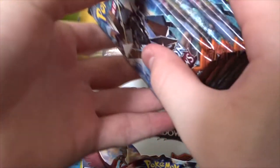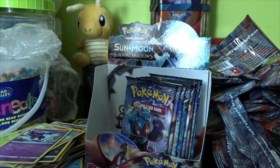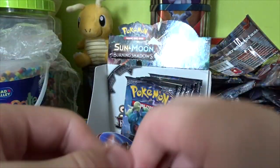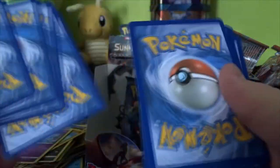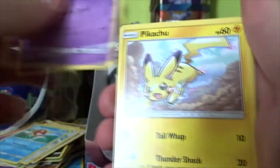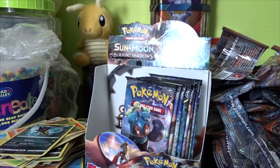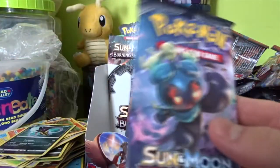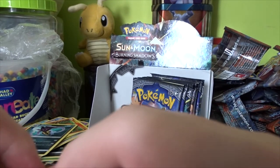How many packs do we have left? We have nine. So we're halfway through this half. We've had one real hit — technically three. We haven't gotten a Guzma on this side yet. Let's get a Guzma, please. We have a Fairy Energy, Stufful, Gloom, Oranguru, Meowth, Magikarp, Croagunk, Pikachu, Houndour, Reverse Wimpod — worth a little bit — and Malamar. I really like the reverse trainers. I'd love a Reverse Guzma — that's worth like nine pounds right now, before Guzma's price probably plummets at some point because everybody will have Guzma eventually.